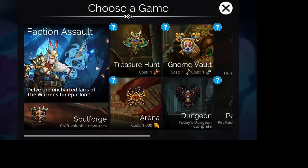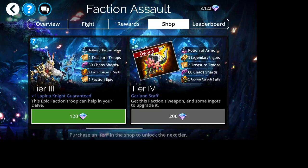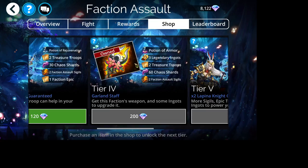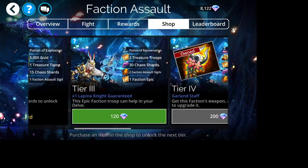Hi! Genki Call here and it is time for the Warrens Faction Assault. The most exciting news is that one of my favorite weapons is in the shop for the Faction Assault. The Garland Staff is fantastic — I absolutely love it. It is available in the Soul Forge for today only, but I recommend getting it with gems if possible because it's a much better value.